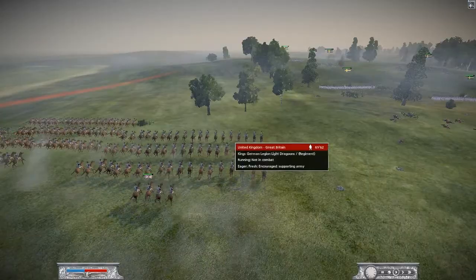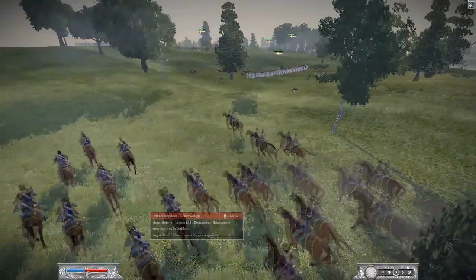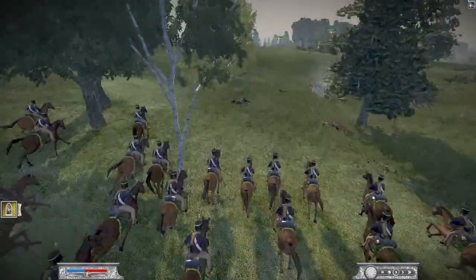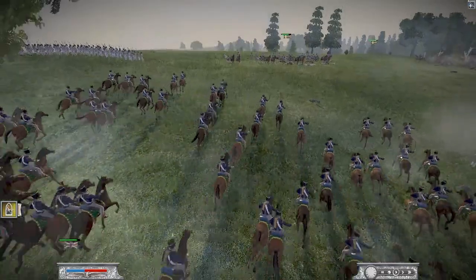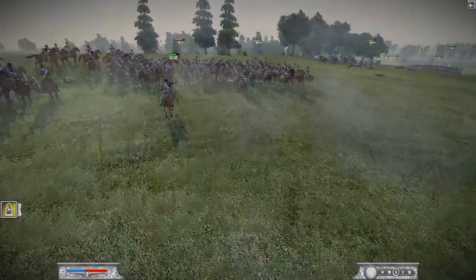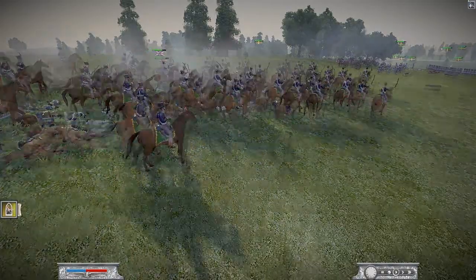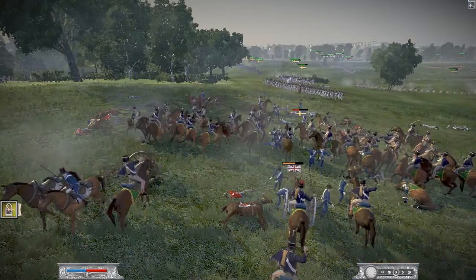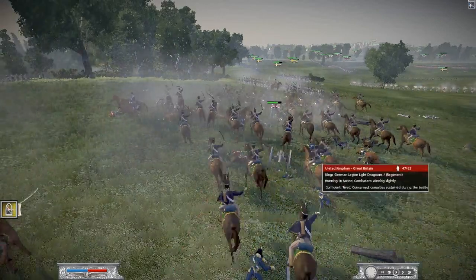I'm sending two of my cavalry in what I'd like to call a surgical artillery strike. Rather than clicking straight to the guns — which would likely have gotten them killed — I try to sneak them through. I end up sending one cavalry unit back to keep it out of the fray. This is our second attempt at those same guns, and this time we're successful. Following Apollo's original path I go for the other gun and route that unit — their flag is gone, they're not coming back.